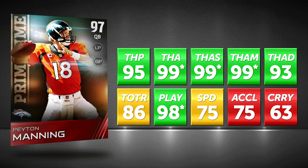First things first, throw power 95 — not the best, but among the absolute best at the quarterback position. Then go ahead and look at the throwing accuracy. If you see a star next to the attribute, that means it's the best in the game. This card has four attributes with stars on the ones we care about.